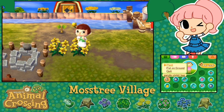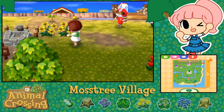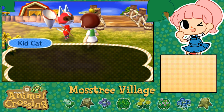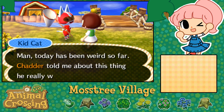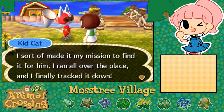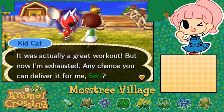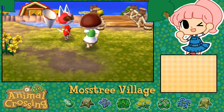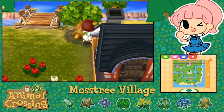We'll go ahead and plant the yellow lilies and the purple violets over here - purple violets go next to my house! Kid Cat, how are you doing? He told me: 'Today has been so weird - Chowder told me about this thing he really wanted, and I made it my mission to find it. I ran all over the place, finally tracked it down - it was a great workout, but now I'm exhausted. Any chance you could deliver it for me, Siri?' Kid Cat, that's so sweet - of course I will! This is actually my favorite part of Animal Crossing: making all the villagers happy by visiting with them.